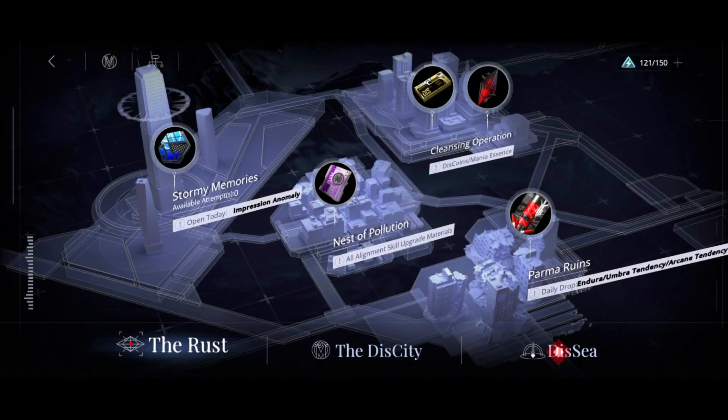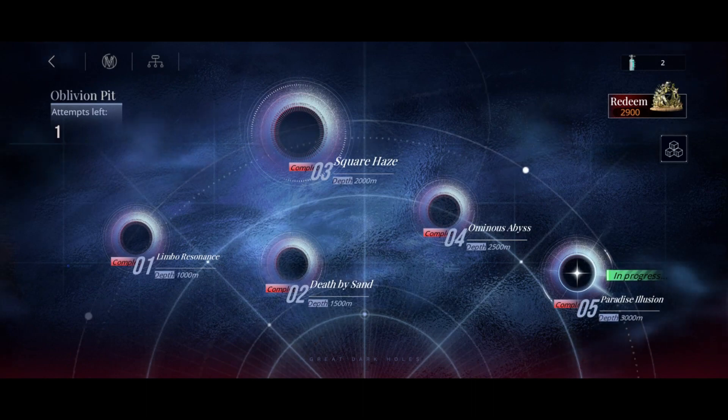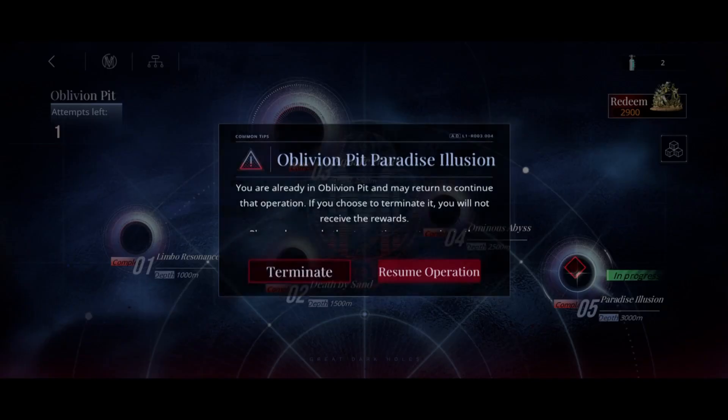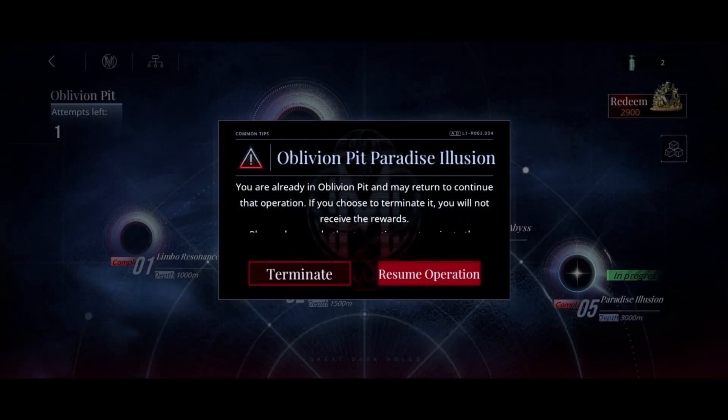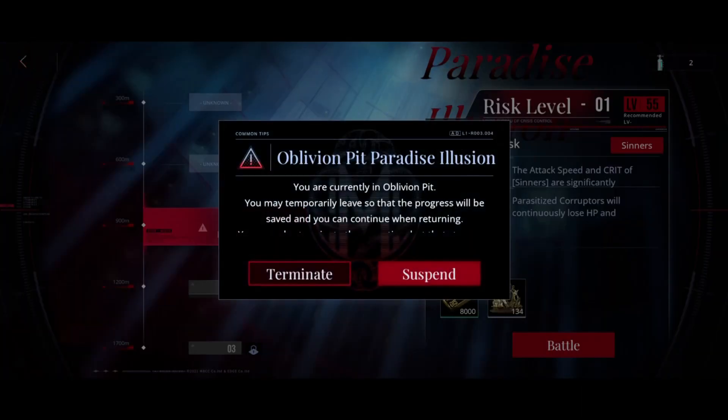The next thing we usually do is Oblivion Pit, and here you can already see the first tip I'm going to give. As you can see, it says I'm currently in Oblivion Pit and I also have an attempt left. This is because you actually don't need to complete the attempt in order to get the daily reset. You can just finish this one off and then start a new one, which is really nice in case you don't have time or didn't feel like doing Oblivion Pit.